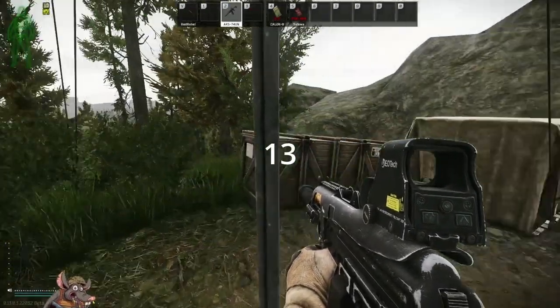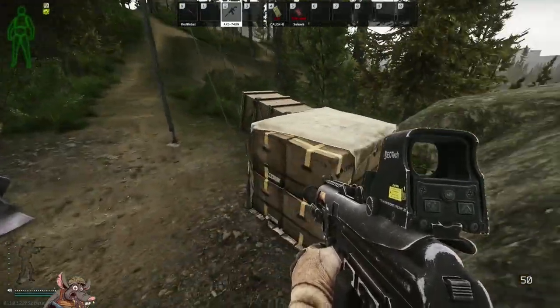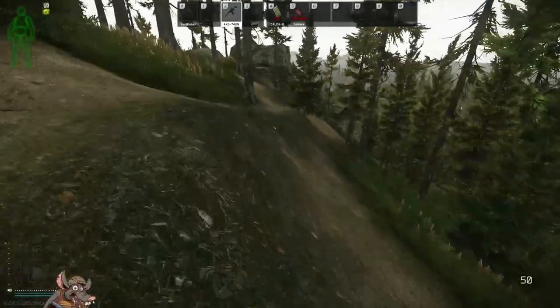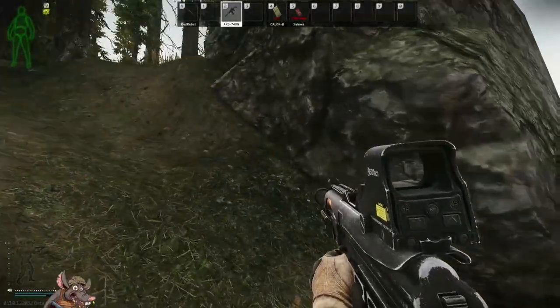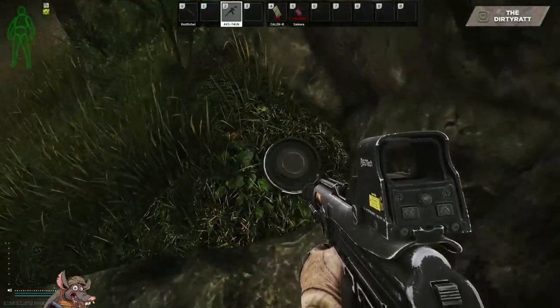Stash thirteen: I'm at the back of sniper rock where you can shoot the sniper scav, by the toolbox and the technical supply crate. Run down the path and at this little ridge turn right, run down the ridge past the tree, go all the way down, and your stash is right there.